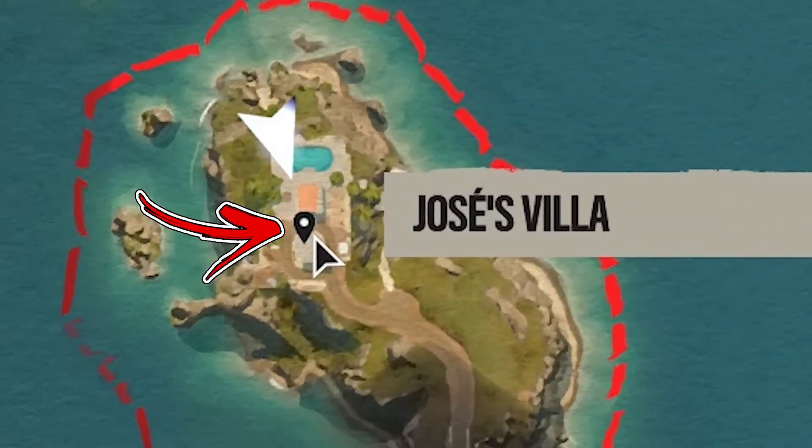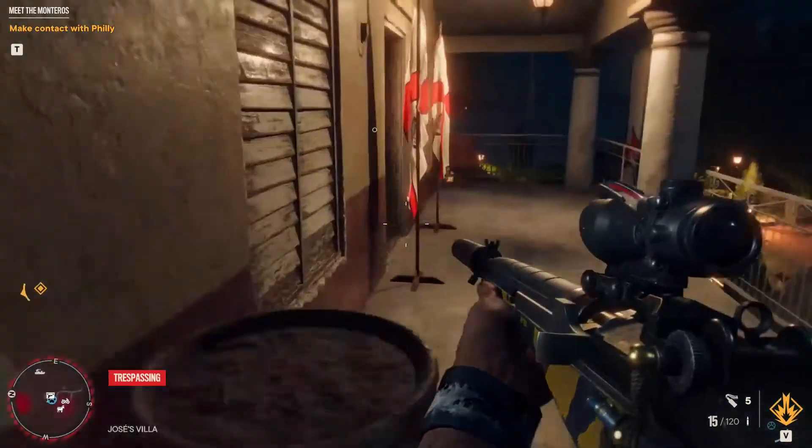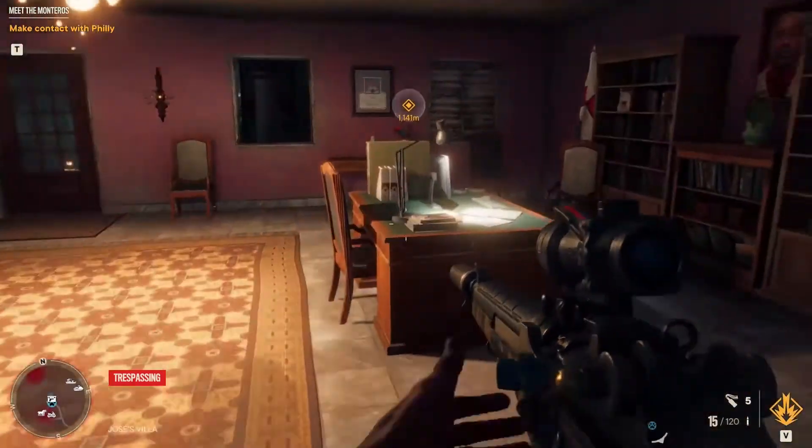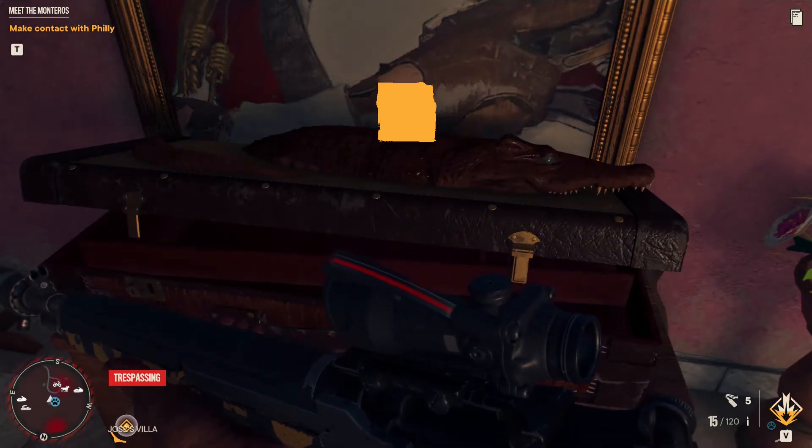On top of it, you will find Jose's villa, which you have to explore. On one side, you will find a staircase that will allow you to reach the entrance of the building. Inside this office, you have to check to the right, where you will find the chest containing the unique weapon you came for.